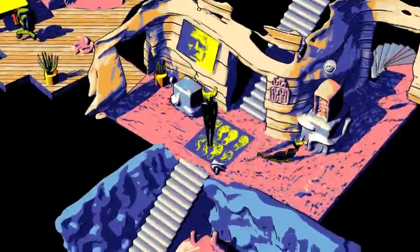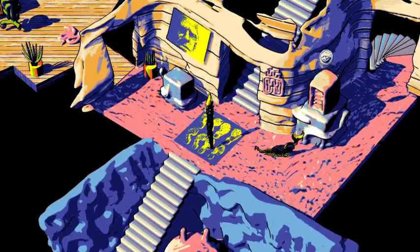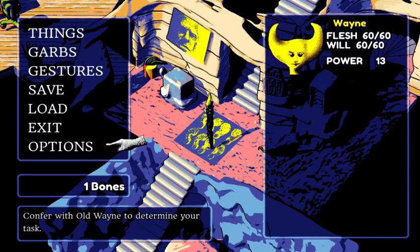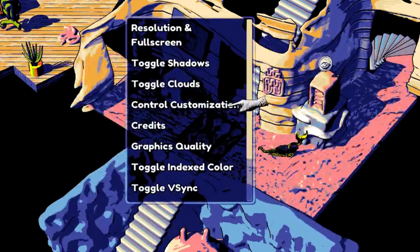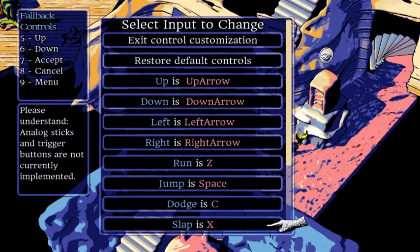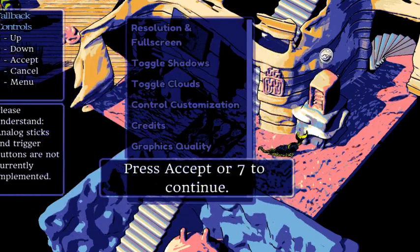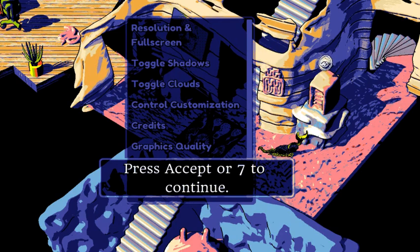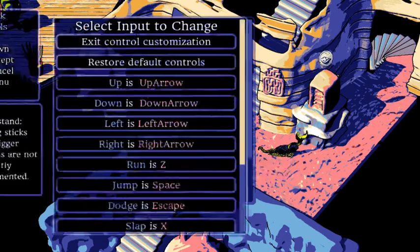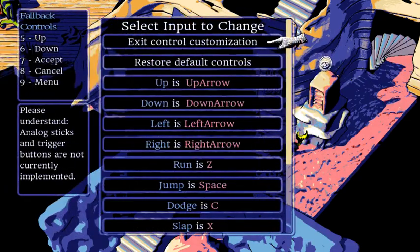Did I kill you again? Okay, it was X. Let me play around with some of the controls real quick. Custom controls — run, Z is run. Is that a dodge button? That's not too out of the ordinary. Restore to default — there we go. Exit.